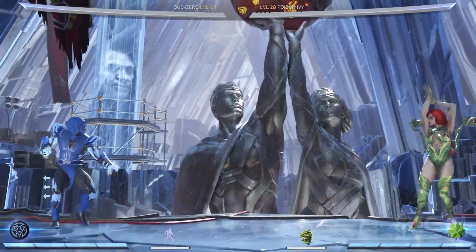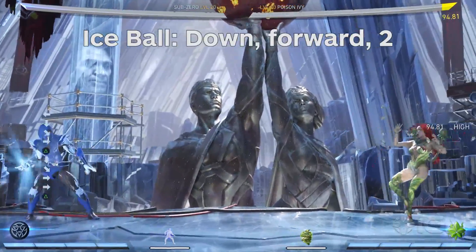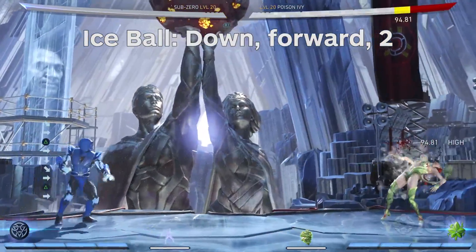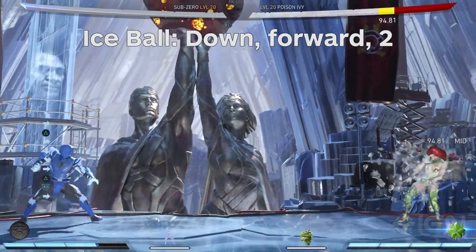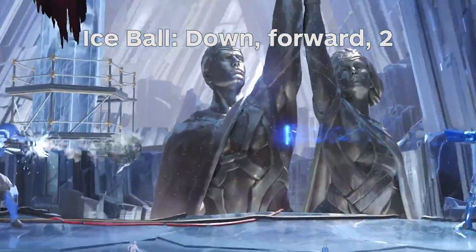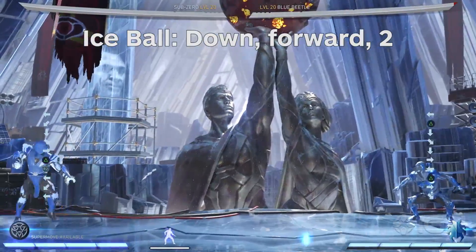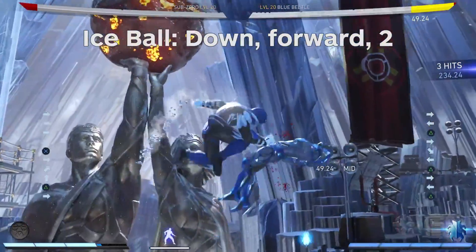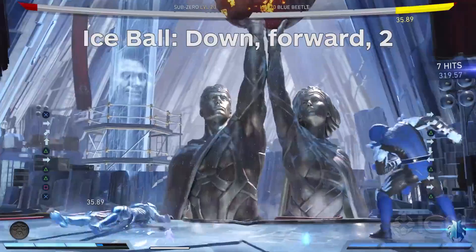Let's start off with Sub-Zero's special moves. Sub-Zero's iconic Ice Ball behaves a little bit differently in Injustice 2, namely in the fact that it doesn't freeze the opponent unless you enhance it with a bar of meter. One very important thing to know about it is that the enhanced version can go through other projectiles, which makes it valuable when trading against other slow projectiles because even if you get hit, they'll be frozen in place and ready for a combo.